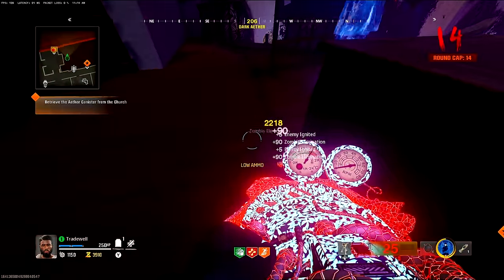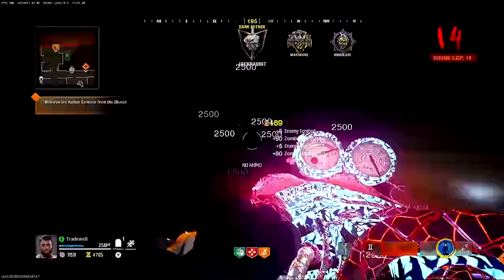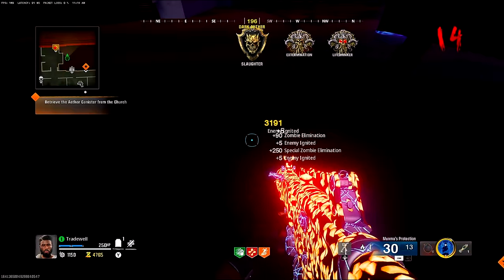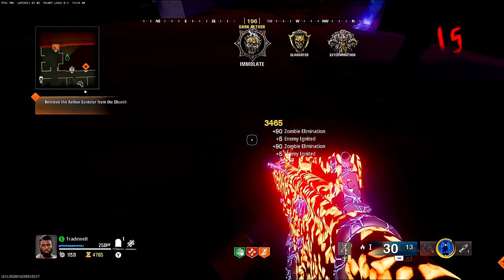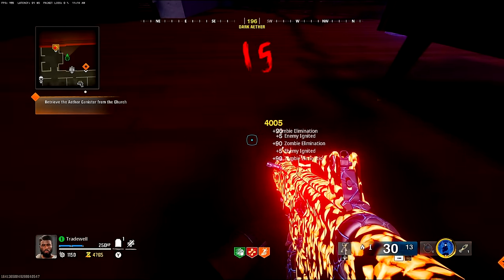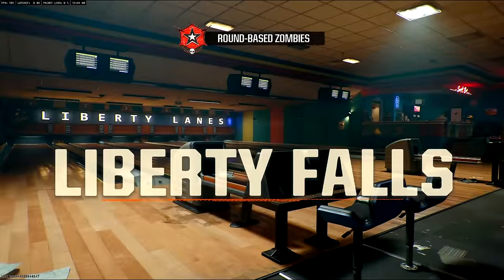Welcome back to a brand new video. In Call of Duty Black Ops 6, this is a pilot glitch in the map Liberty Falls. If you want to know how to get into this and get fast, quick XP, then keep watching and we'll go over all the steps.